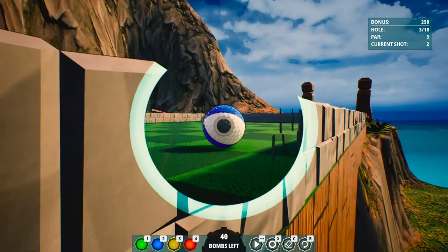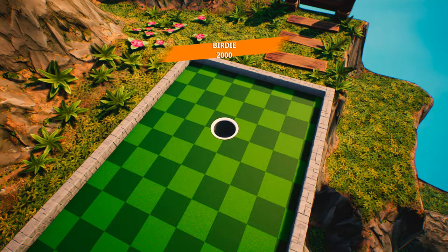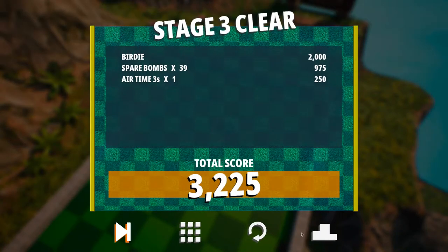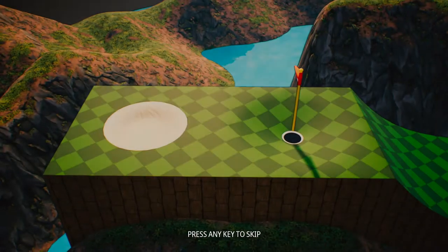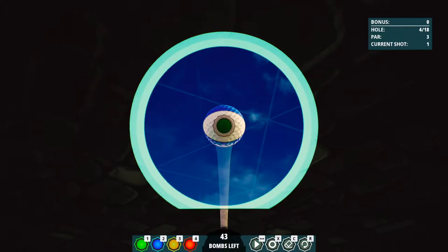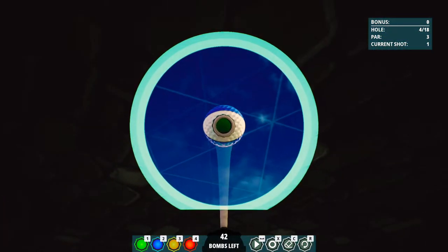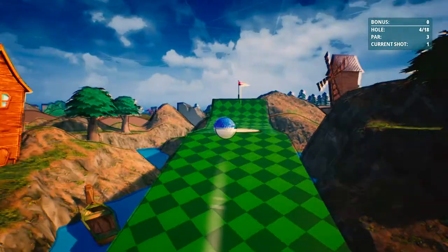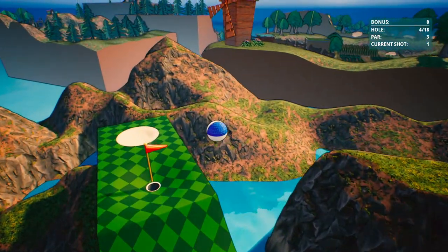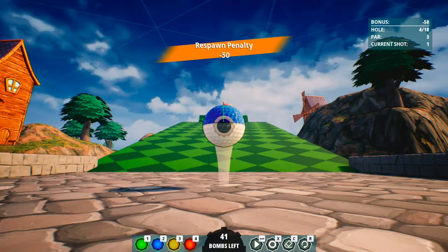Now let's talk about the gameplay itself. This is golf with bombs. Basically how this works is it's a normal game of golf but it has bombs. So when you start off you place bombs on your ball. You can place one wherever you want, or four wherever you want, or however many wherever you want. And then instead of swinging a golf club at it, you hit your button and it explodes. When it explodes, your ball goes flying.